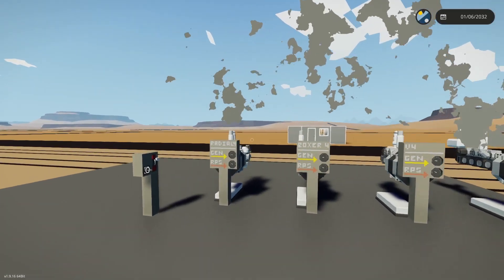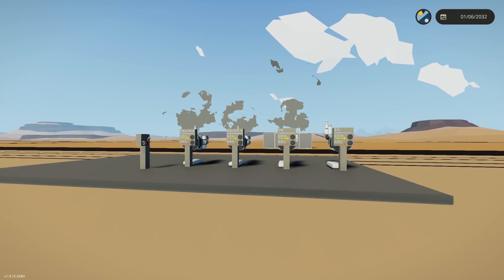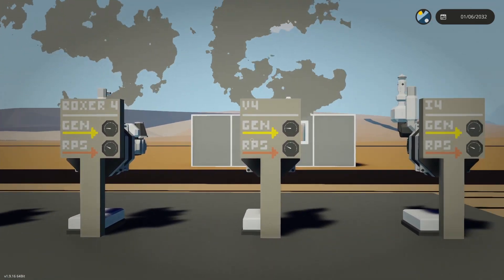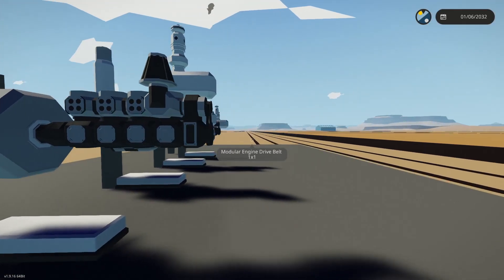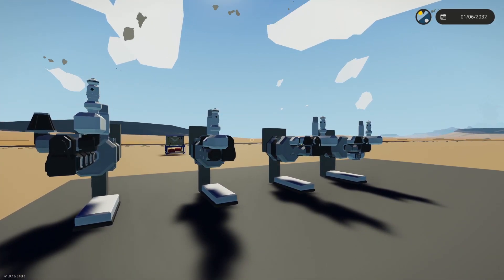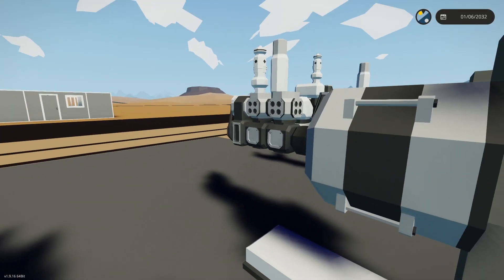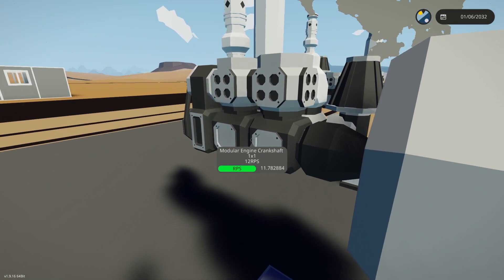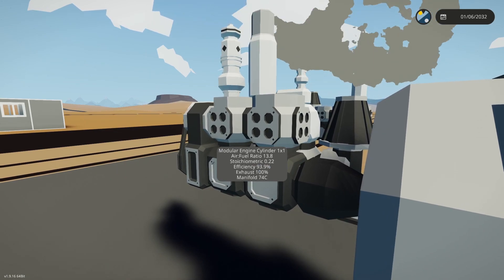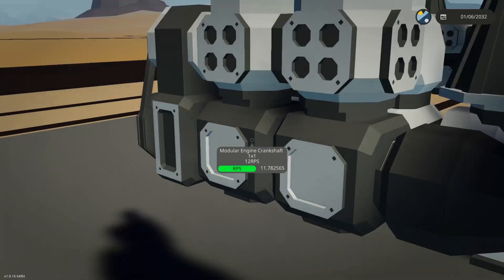To summarize: radial is the best engine — use it if you can. Otherwise, go for the boxer or the V, and avoid the inline. Crankshaft count is what hinders engine performance. The way you configure your pistons around the crankshafts does not affect performance — the only thing that matters, given the same cylinder count, is the number of crankshafts.